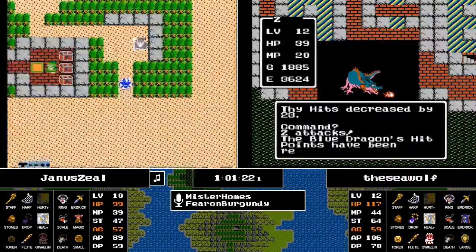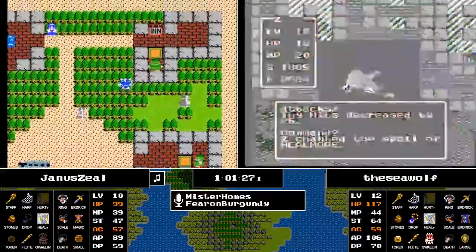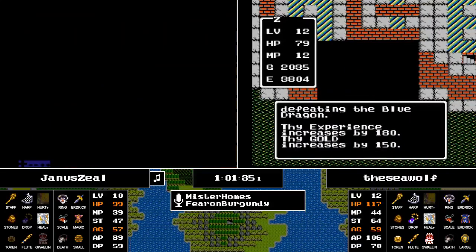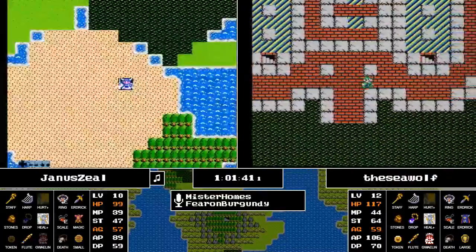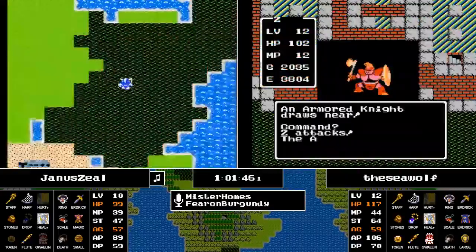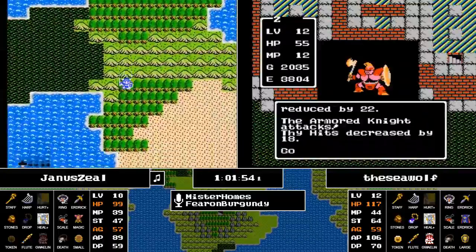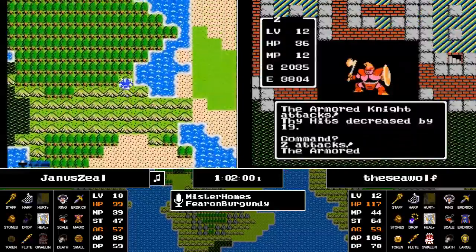Finally we have Hurtmore, though the chat notes no Hurtmore yet — it's grind time. It will appear sometime between now and level 16, so the question is will we see it at level 13 for the Seawolf or will we be waiting longer? It's entirely possible they may not even need it — they're going to need significant stat gains, but looking at that HP it's close to using the Death Necklace.